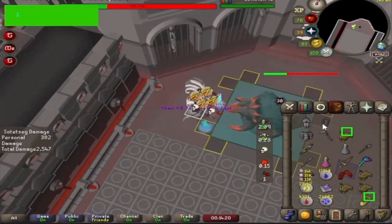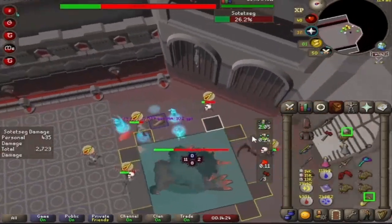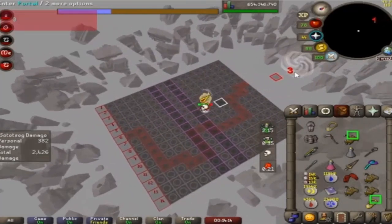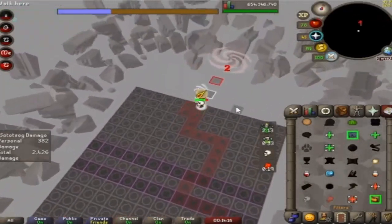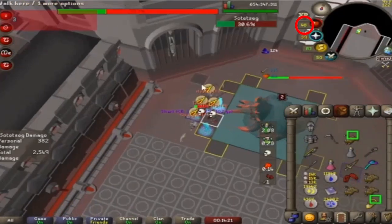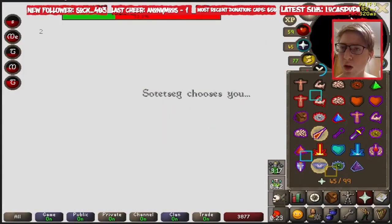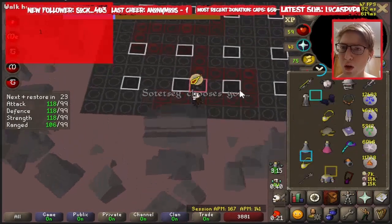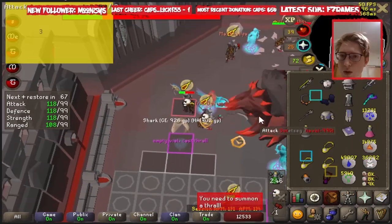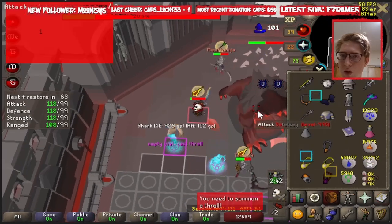Heal Group deals up to 75% of your current HP, dividing it equally amongst nearby players while topping them off with an additional 5 hit points. However, this means you cannot be above 76 HP when you cast Heal Group, otherwise you will not fall below 20 HP and will not proc your own necklace. If for whatever reason this does not happen, you can equip your second necklace between your Scythe swings and cast Heal Other on any player to proc your necklace.